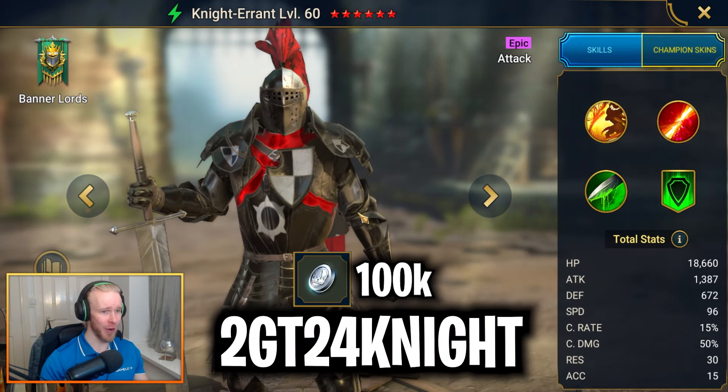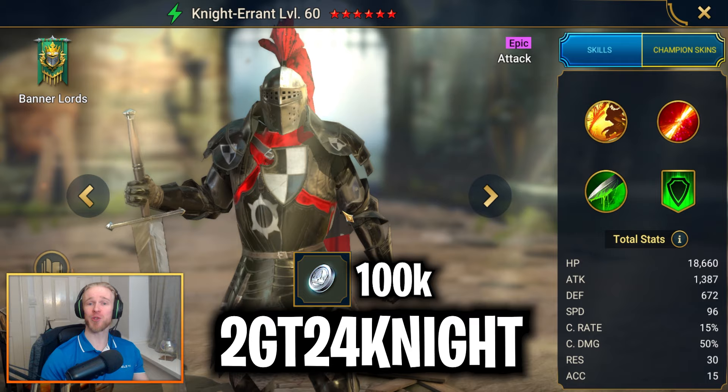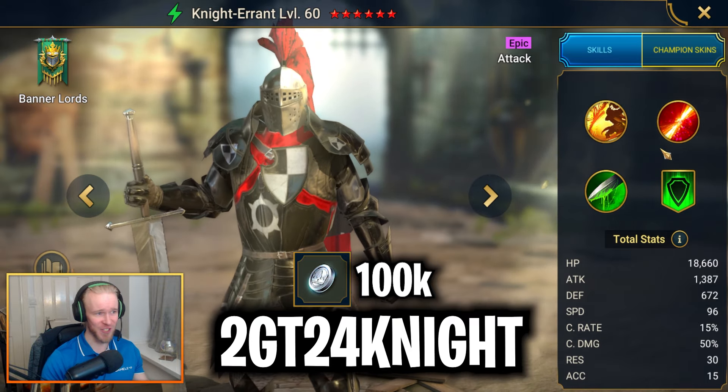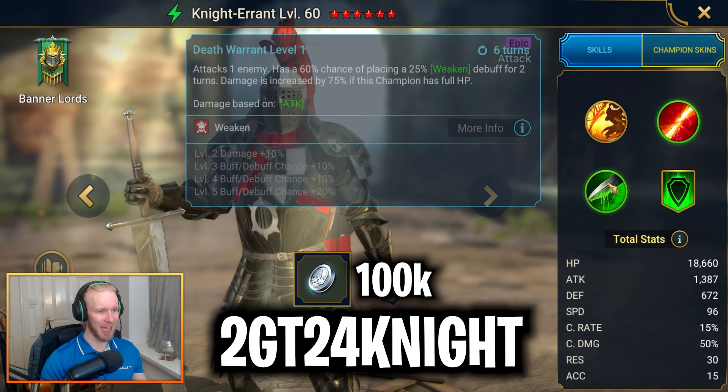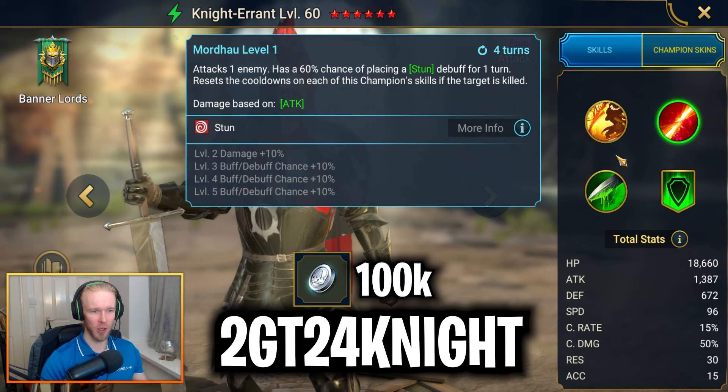Input the promo code 2GT24Night to get your hands on the Knight Errant Epic Attack Champion, as well as 100,000 starting silver. Knight Errant is pretty damn vanilla when it comes to single target boss killing damage, with a whole array of debuffs on all of his attacks.